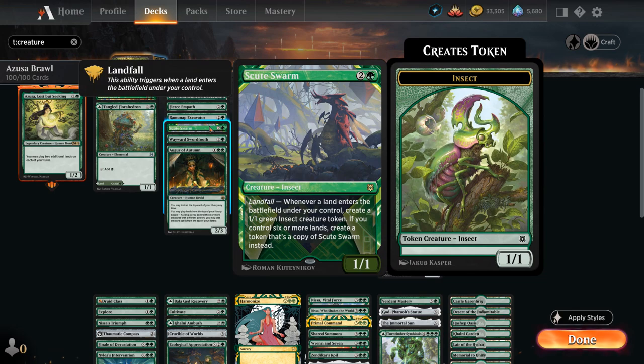Scute Swarm is also a very important win condition, with Landfall making copies of itself. If we can play a few fetch lands in the same turn, we can quickly assemble an army of Scute Swarms that will threaten to crash the game.